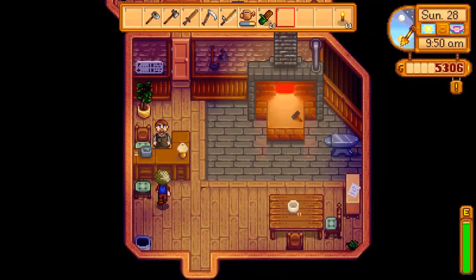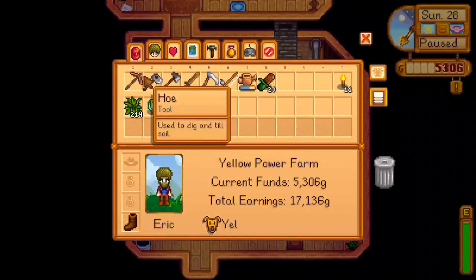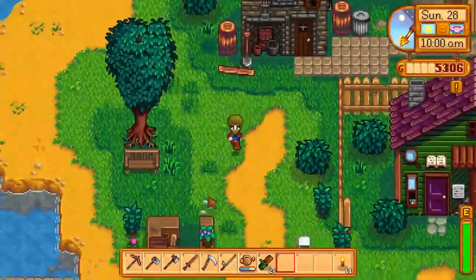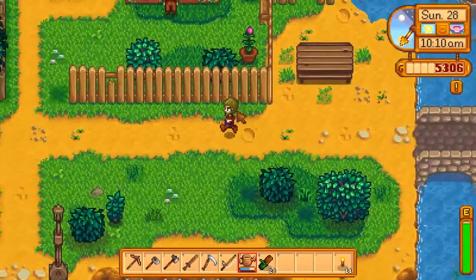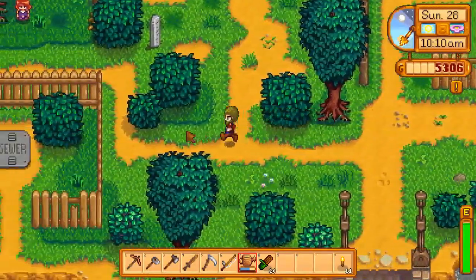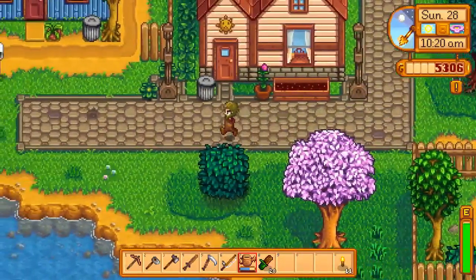Here we are. Let's talk to him — yep, it is ready! Woohoo, that's great — copper pickaxe! I wonder if it has a special ability. Like the watering can that waters three plots at once. Does the copper pickaxe have anything special? I guess we have to test that.